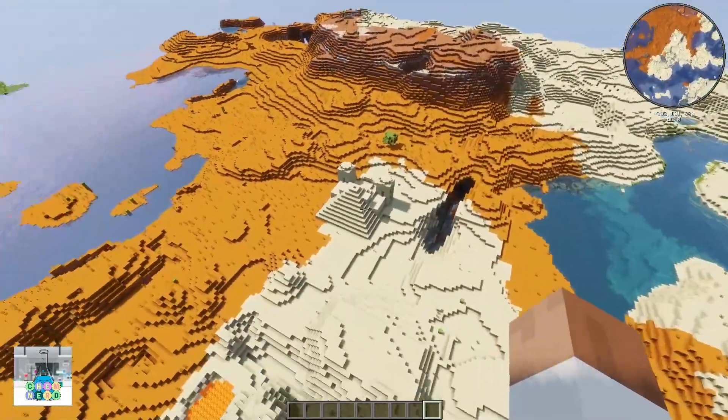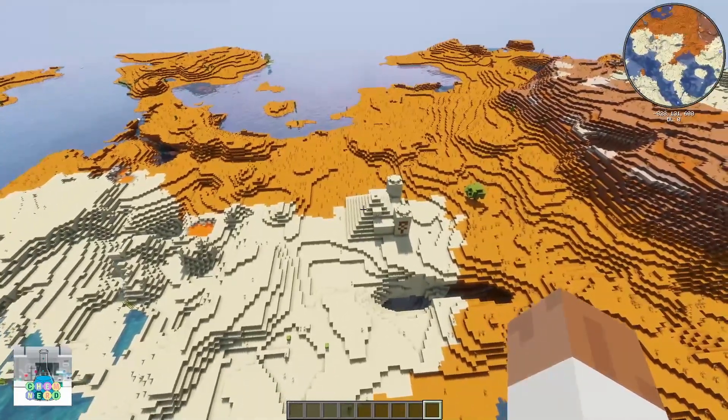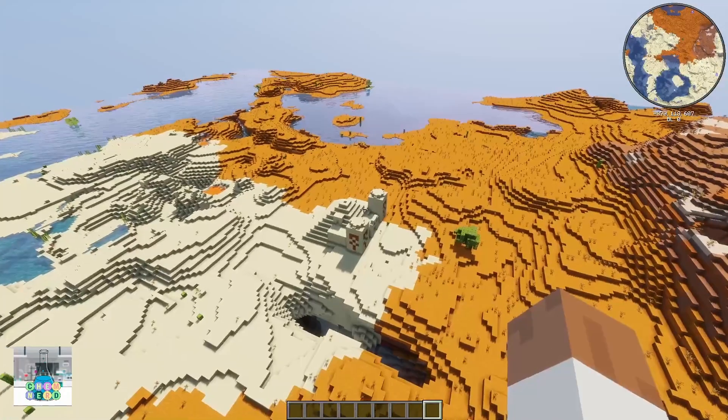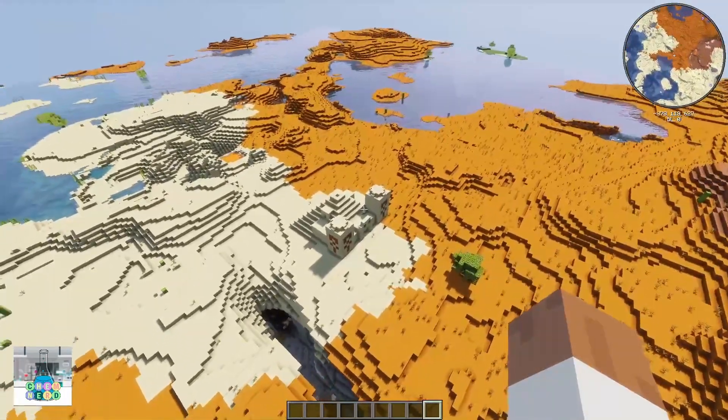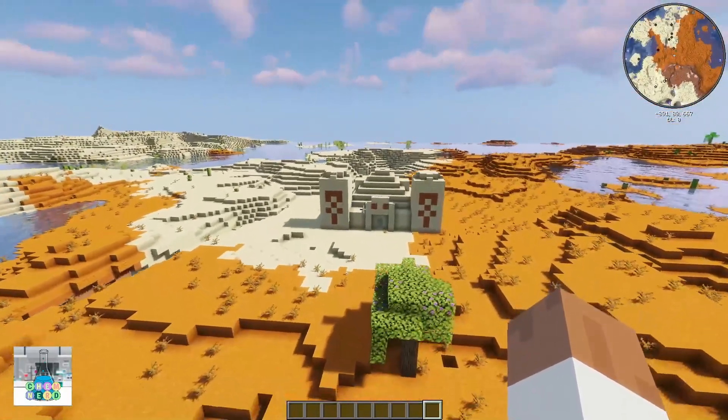Just like the other desert temple, we have this one still kind of hidden but not really — it's all open but it's just next to the badlands. It's actually partially in the badlands biome. Very cool, very exciting. I'm not sure why this seed likes to place them out where they are.